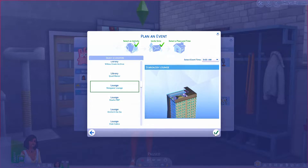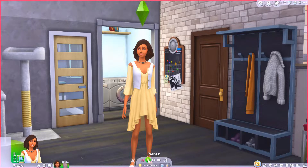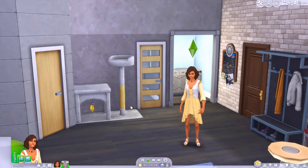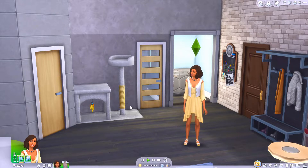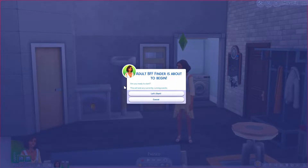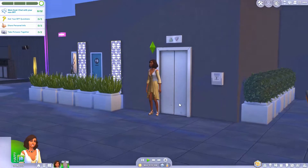It's 8:42 in the morning so we'll schedule it for 9 AM. There we go — we've been charged our 20 simoleons, and our event should be starting in just a few minutes. We should get a pop-up saying our event is about to begin. Our event is about to start, so we have the option of canceling it or getting it started. We're going to start, of course, and head over to the lounge.